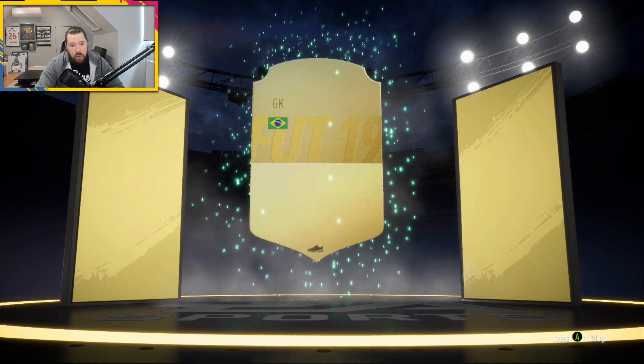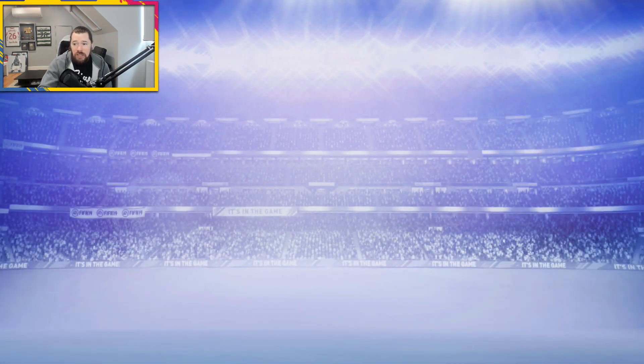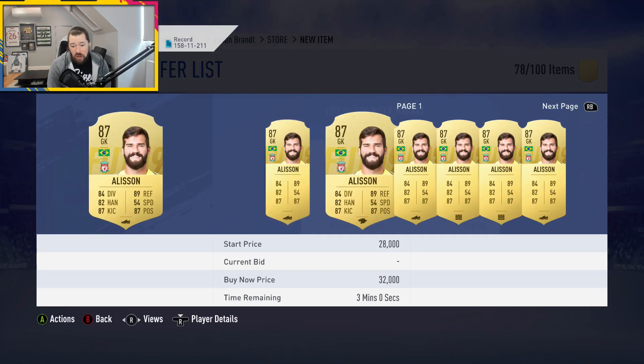First decent pack we've had — well, depending on what it is. Brazilian goalkeeper — hopefully Liverpool. Yes! 87-rated Alisson. That's not bad. What are 87s right now, like 20k or 25k? So he's coming in at 130,000 coins.